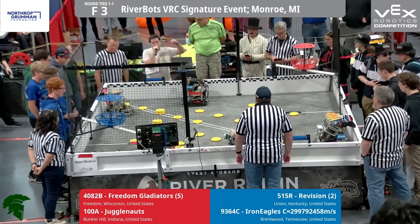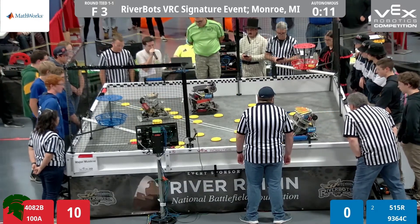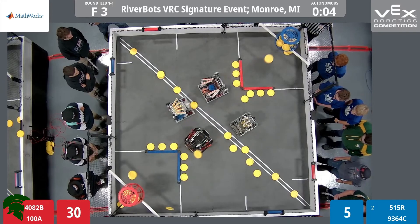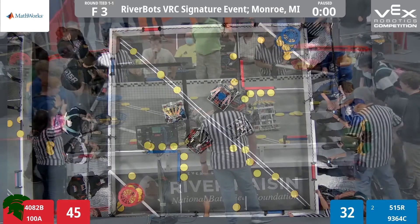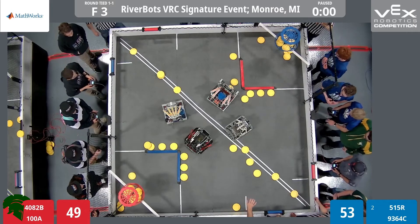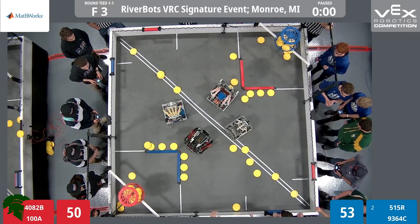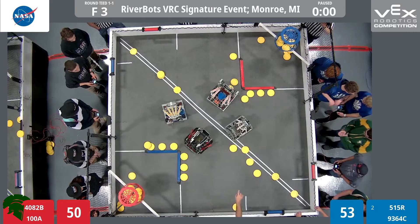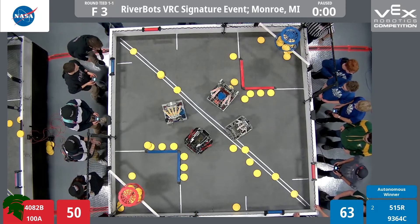We're going to get started with autonomous. Let's count it down in 3, 2, 1, go! Freedom Gladiators spin a roller, Revision spins a roller — discs being fired on all cylinders from all corners of the field. Revision taking a couple more shots at the blue high goal, which looks to have six or seven discs. Red high goal also looks to have about five or six. All rollers are scored — it is even on rollers. There appear to be five discs in the red low zone and three in the blue low zone. There are six discs in the blue high goal and only five in the red high goal. The blue alliance wins the autonomous bonus.